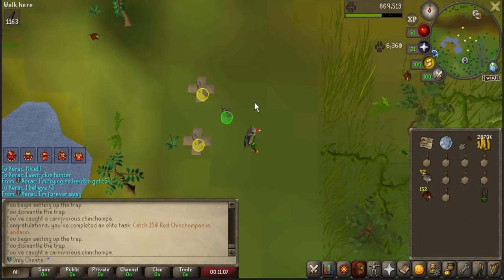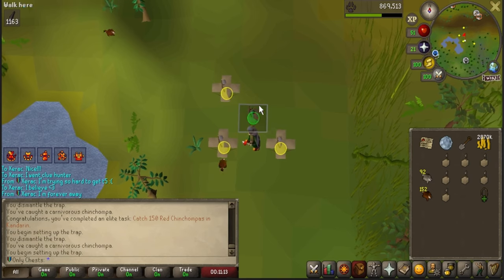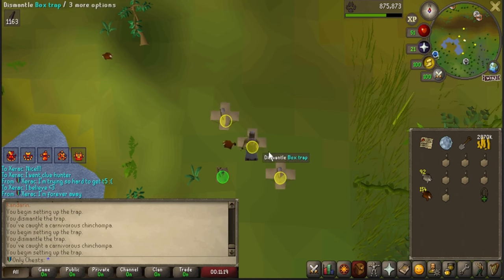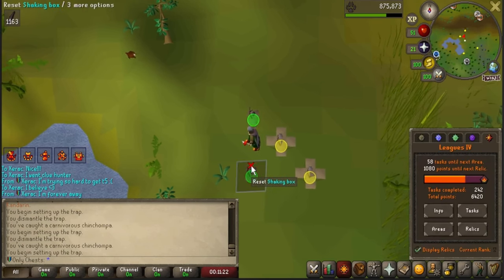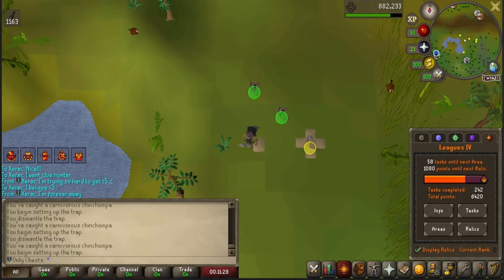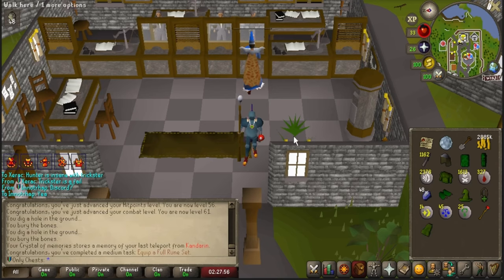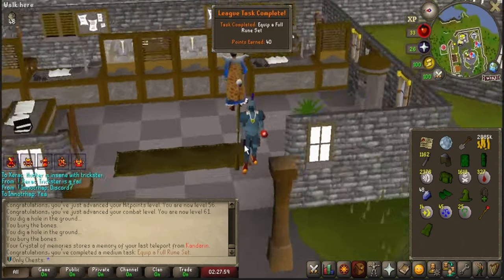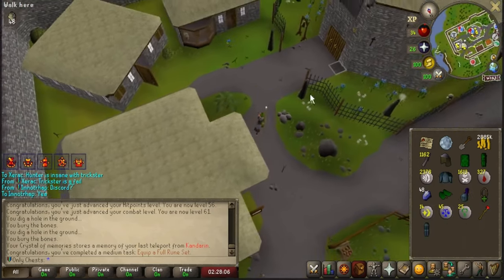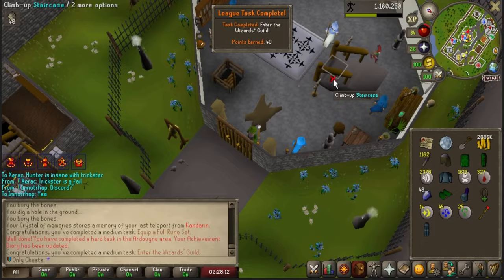I missed that one — I didn't even know it was a task; I was just catching these for range. 150 red chins is a 200-point task in Kandorin, and that's kind of wild considering how easy this is with the Trickster Relic. We are only 1,080 points away from Tier 6 and 58 tasks from our next area. Let's go ahead and see if equipping a full rune set counts as a task — it does, for 40 points. I got this off of Ogres. I got 66 magic, so we're also going to enter the Magic Guild — another 40-point task.